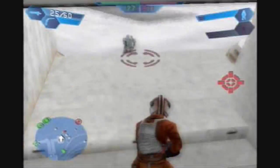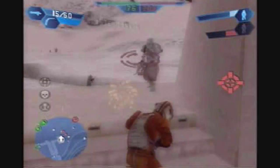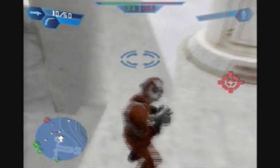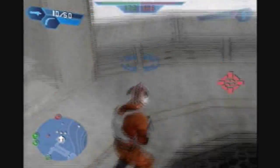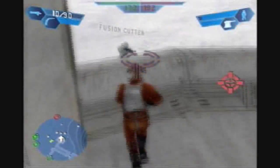Another annoying thing about these two bunker command posts: you can actually capture them while slightly outside the structure, which is really annoying. You can just hide right there in that little corner. A little smart strategy to employ.